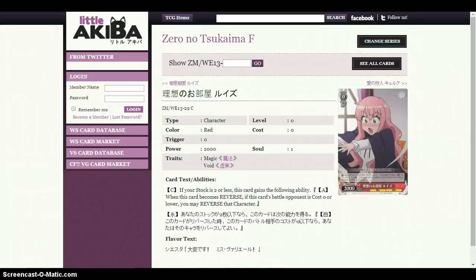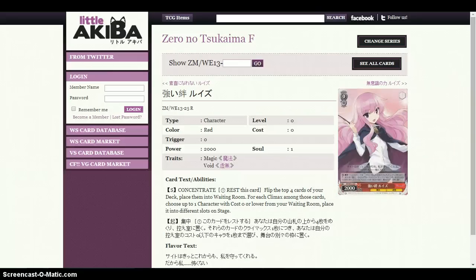Now, this card we run 4 of. It is a 2k body. If your stock is 2 or less, this card gains the following ability: when this card becomes reversed, if this card battles an opponent's cost 0 or lower character, you may reverse that character. So it's a suicider, but only if your stock is 2 or less — which is very doable since you rush your opponent quickly. What I like to do is rush, and then afterwards use cards requiring stock to get back down to 2 or less while still at level 0. Very important card, so run 2 of it.